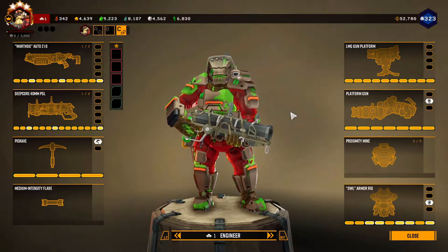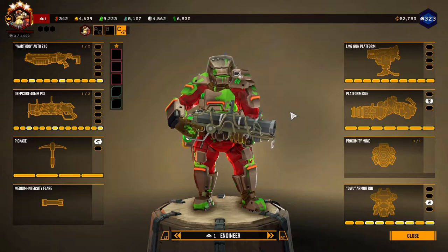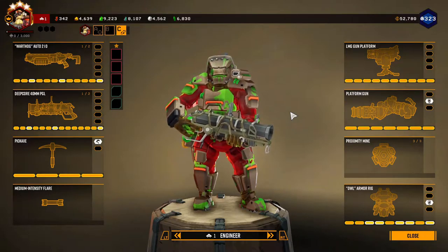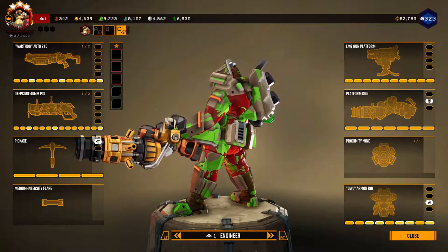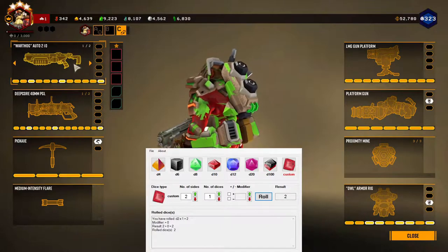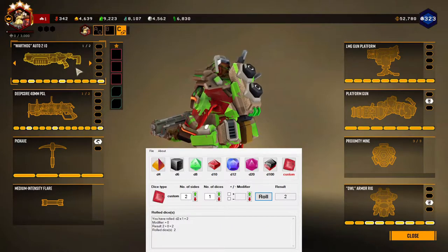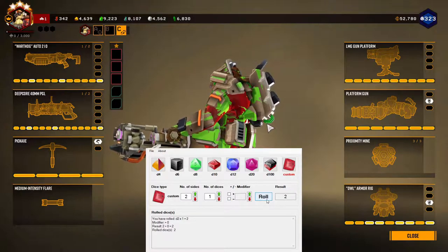Hello, and welcome to another randomized Hazard 6 Deep Rock Galactic build. The last one — first one — went pretty well if you ignore the fact that I went down three times, because at least I did complete the mission and not have to do a second take. So this time around, I'm just hoping that the same thing happens, and I'm also hoping that I don't get a no-damage Warthog like I did that one time.